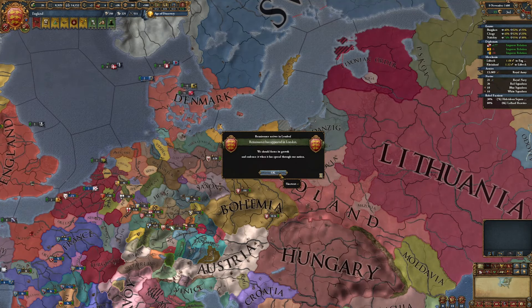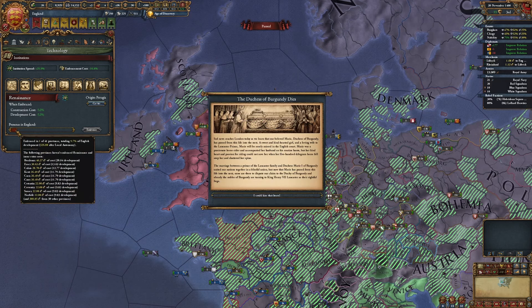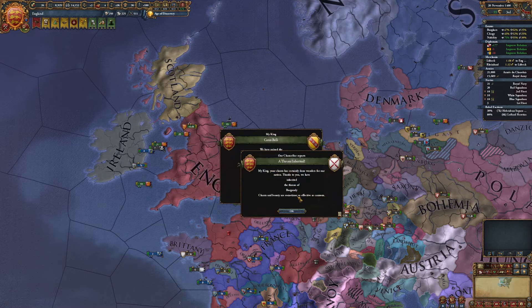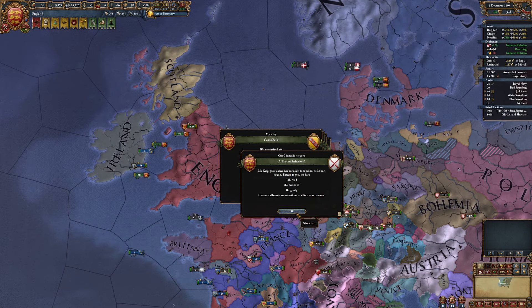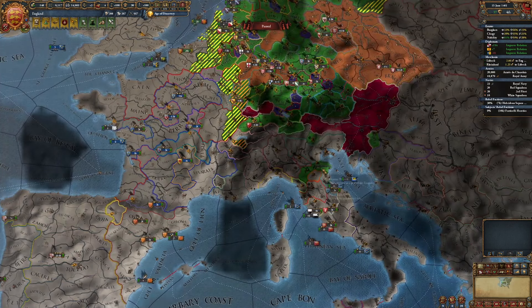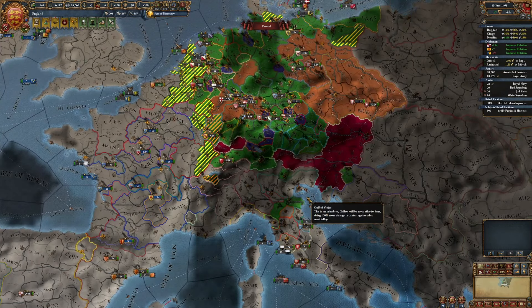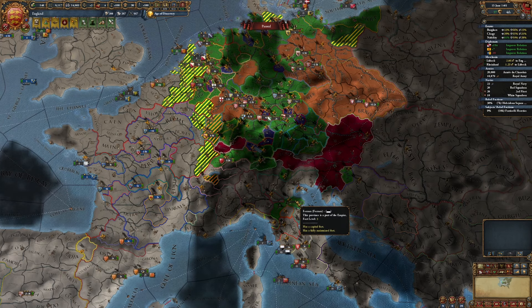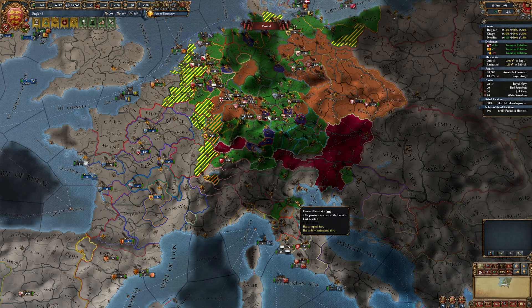The Renaissance has appeared in London. The Duchess of Burgundy dies - I am inheriting Burgundy already, in 1460. Good deal. I didn't even notice that the Shadow Kingdom fired off, and it looks like Ferrara was the only one that stayed in the Empire.